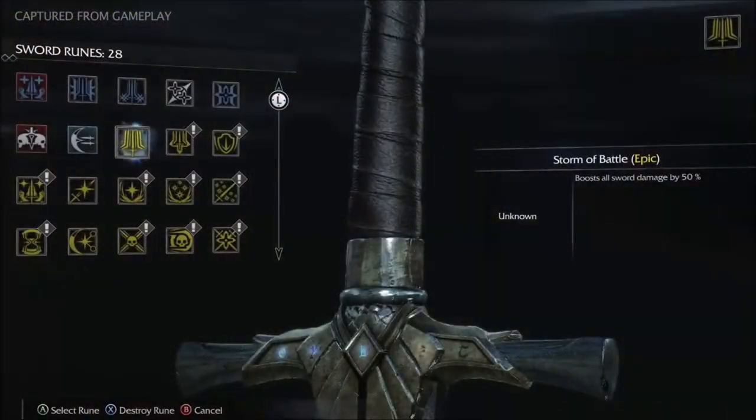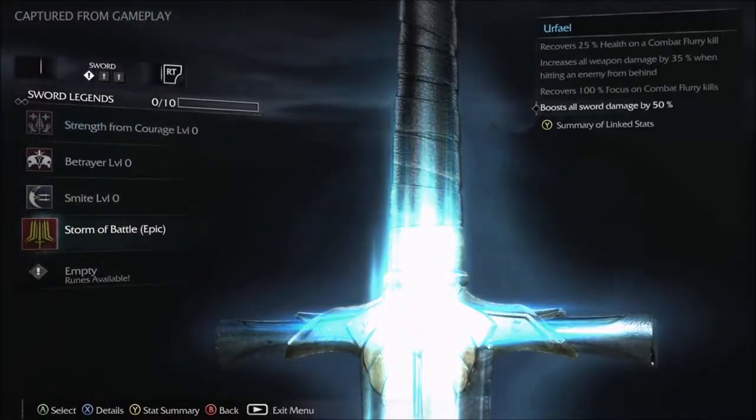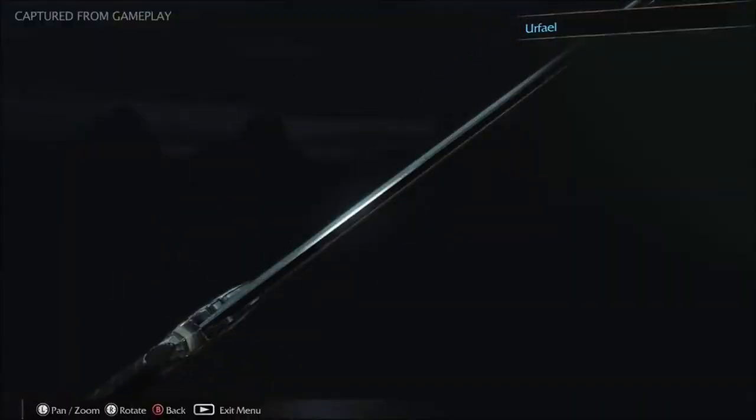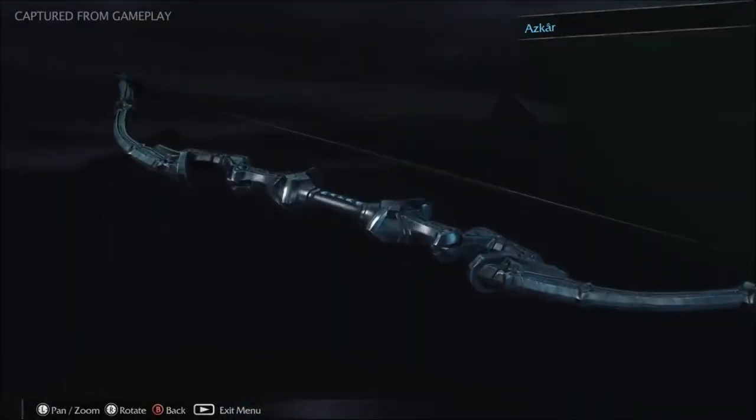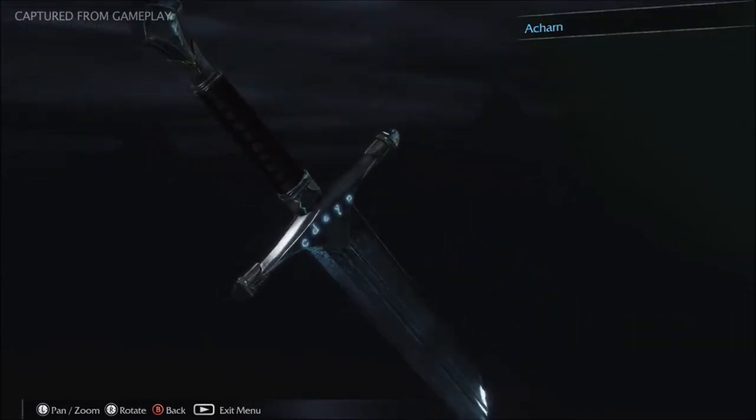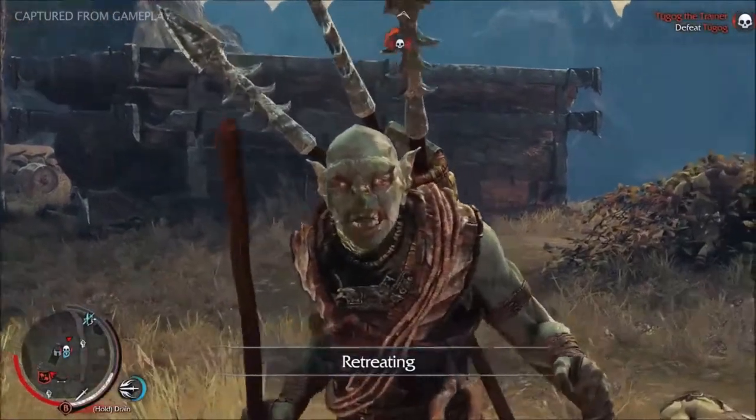Epic runes are rare and powerful upgrades that can make Talion's weapons even more legendary. Crafting epic runes to his sword Urphail, his bow Askar, and his dagger Akarn will make them known and feared by every beast and enemy in Mordor.